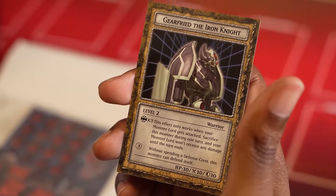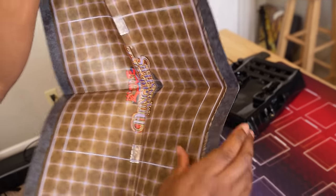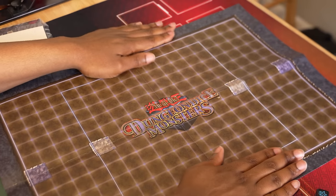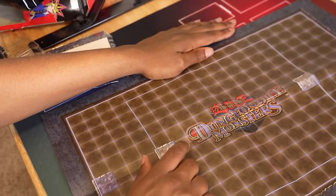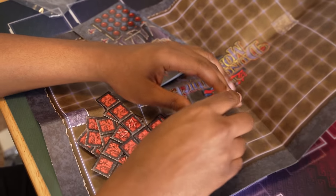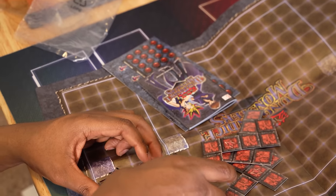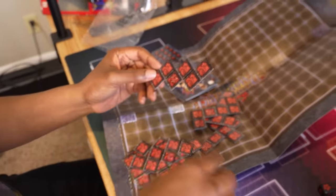These things are so old - they're very brittle feeling, but they held up. We have Gear Freed the Iron Knight, level two warrior. This effect only works when your monster lord gets attacked, so I guess each player has a monster lord - they only gave us one. So we have a laminated game board. You and your opponent will sit on either side. I think you start here to protect your monster lord and this is where you start playing your monsters from. In the anime, when they would do the dice thing, the dice would just open up and give you a path - every die would open up in a different pattern. Here they just give us these path pieces - kids would definitely just break folding dice.